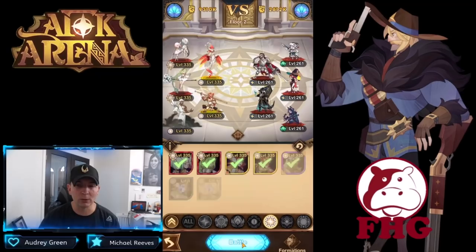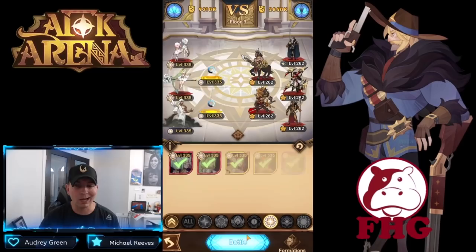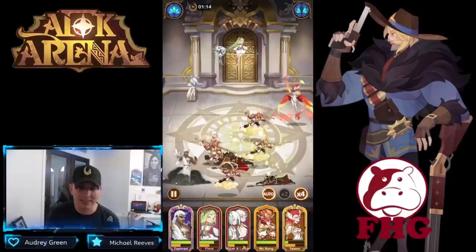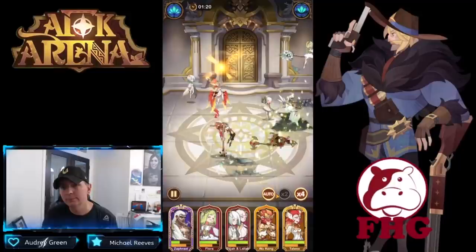This is probably representative of a lot of normal players. We've got Taylene, we've got Wukong — we have a lot of copies of Wukong for free — and we picked up a ton of copies of Flora, who is at Mythic and was completely free. We don't put any money into this account. We also have Zafiril, who was the free hero when Zafiril and Lucretia were introduced into AFK Arena. So far, not too bad.